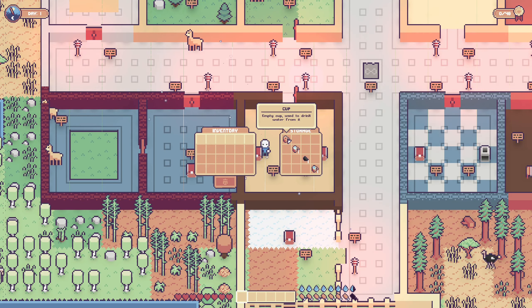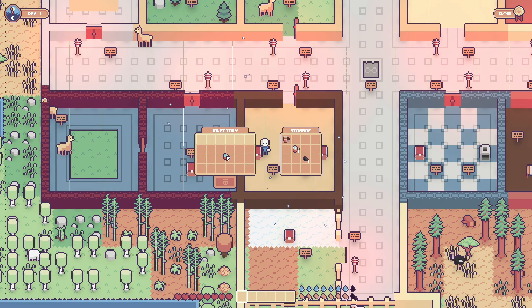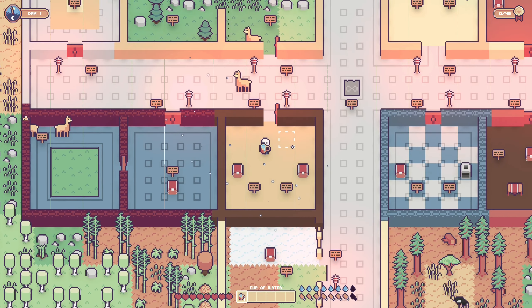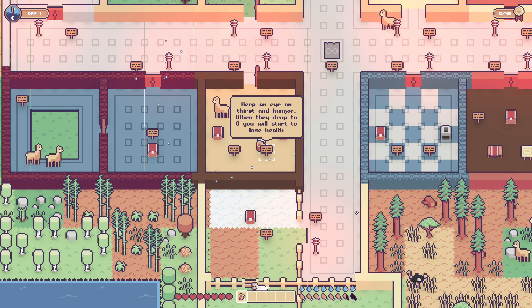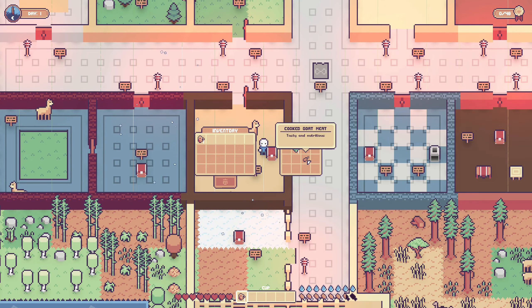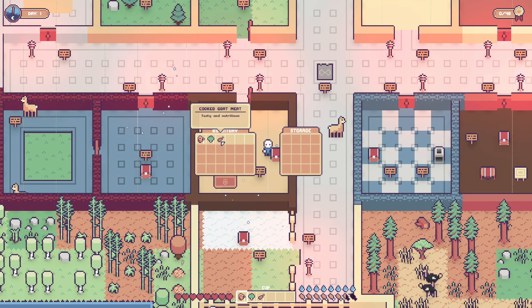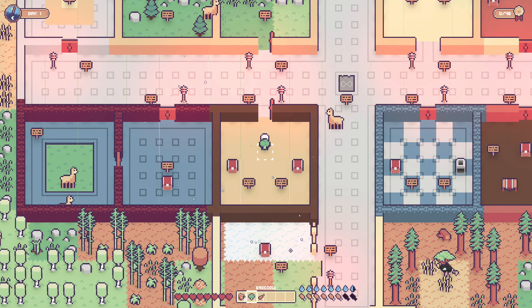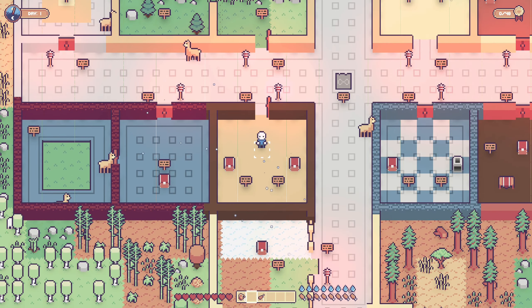I right-click this chest and these are the things inside: cup, cup of salt water, coal, cup of water. I can click it and put it in my inventory. Now we're holding the cup of water — I right-clicked it and it drank it. Keep an eye on thirst and hunger; when they drop to zero you'll start losing health. Here's broccoli and cooked goat meat. Shift-left-click moves items from storage to your inventory and vice versa. We're getting hungry, so I right-click the broccoli to eat it — that also filled up our liquid meter.